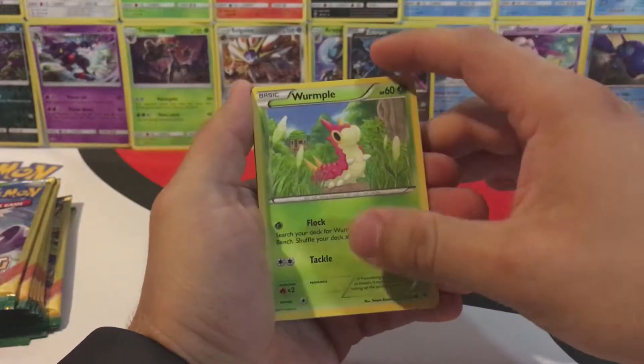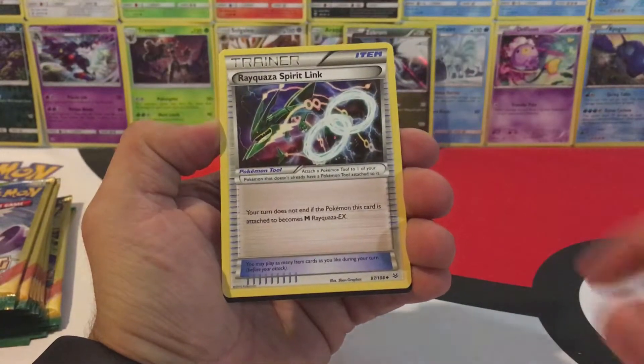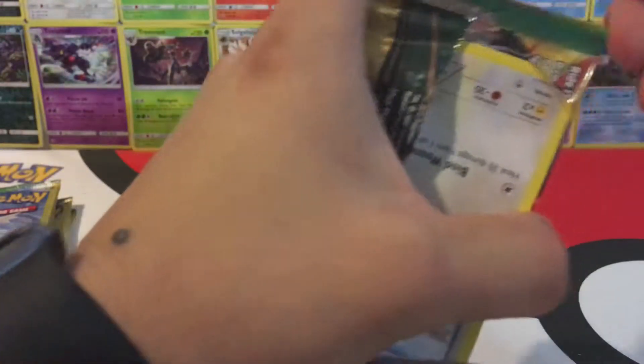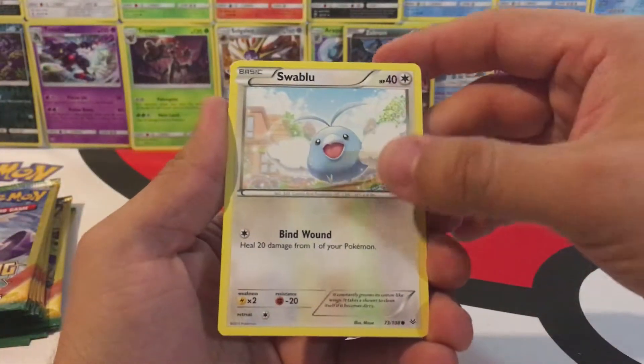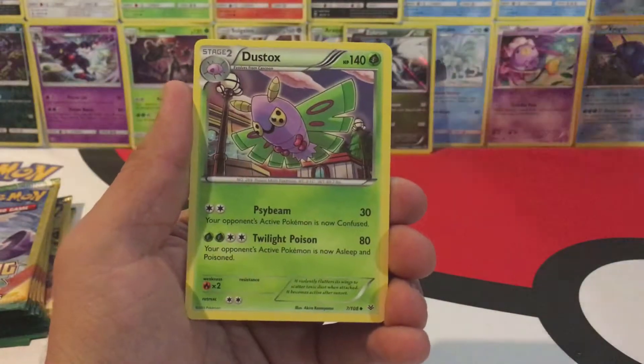Keep things going with a Wurmple, Fletchling, and Rayquaza Spirit Link. Next pack: a Swablu, Reverse Hollow Wurmple, and a Dustox.